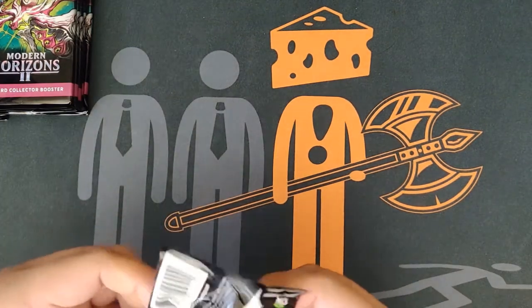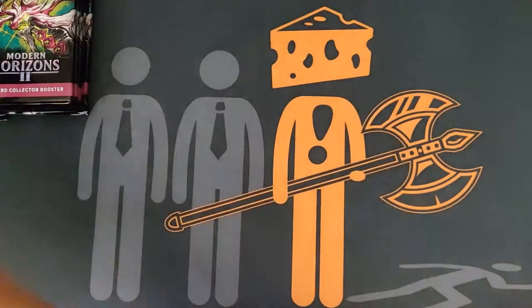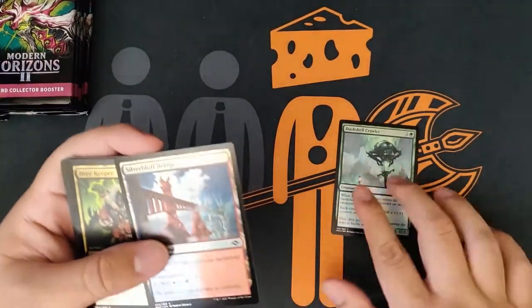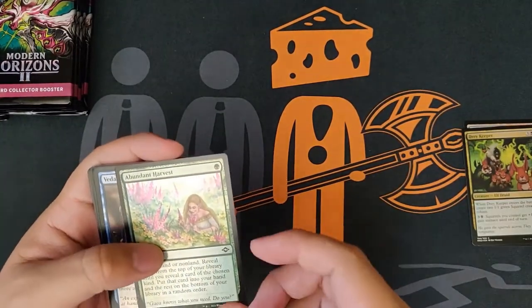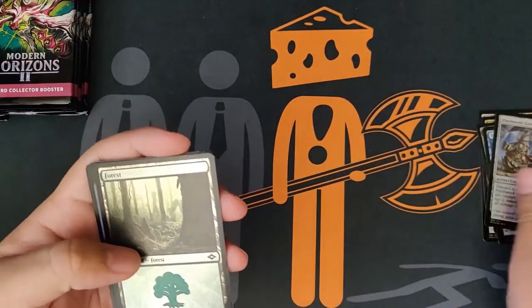It's been pretty insane. Well, let's see what we got. We're really looking for those nice fetchlands, whether it be an extended border or retro frame. All right, let's just get through these first.